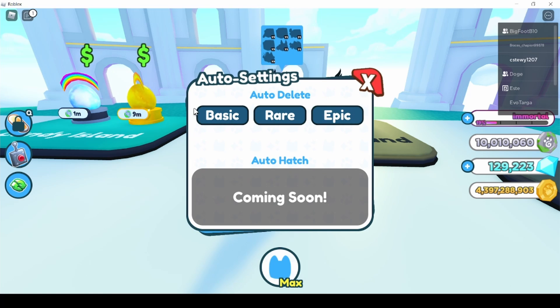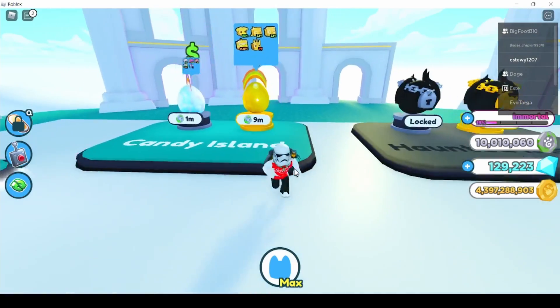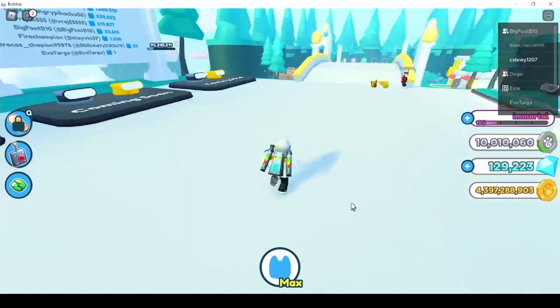Auto-delete has been added. You go to auto settings and you can auto delete basics, rares, epics, or any combination. You can turn on auto-delete when opening eggs, which is extremely overpowered if you're opening a ton of eggs over a long period using an auto clicker or something similar.